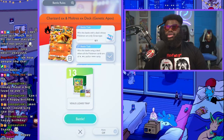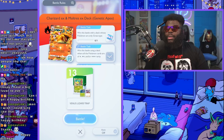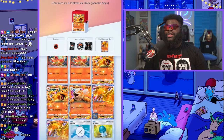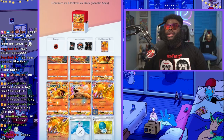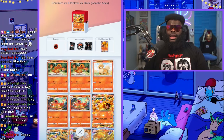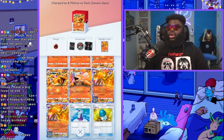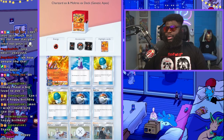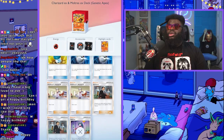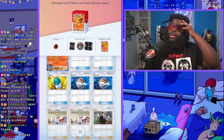The deck I decided to go with is the Venus Lizard Trap. Before getting into my deck, let me show off what the Charizard EX deck has: two Moltres EX, an Arcanine EX with one Growlithe (so you won't see it often), two Charizard EX lines, one Potion, two X Speeds, two Giovannis, one Sabrina, two Professor Researchers, and two Pokeballs.